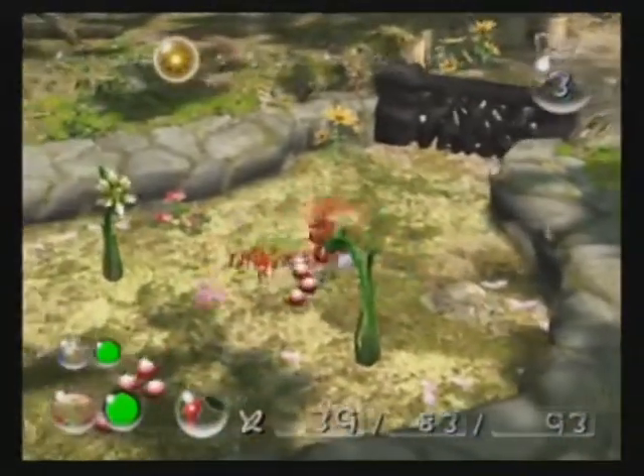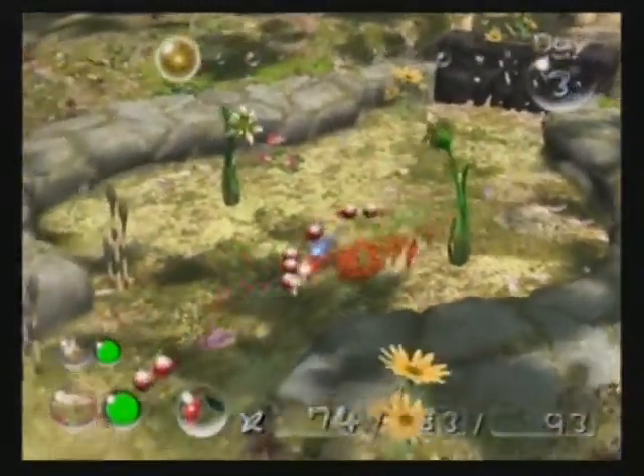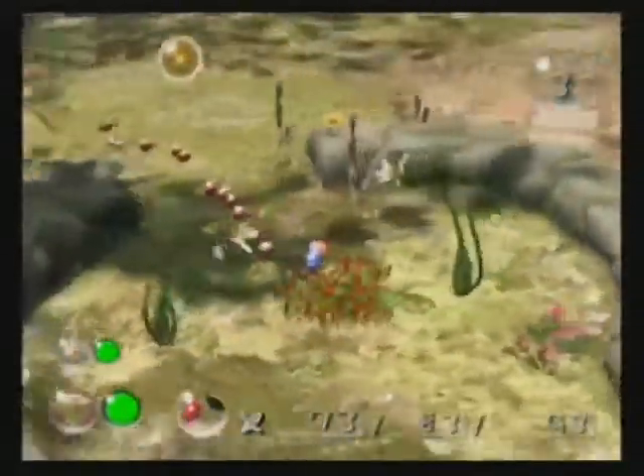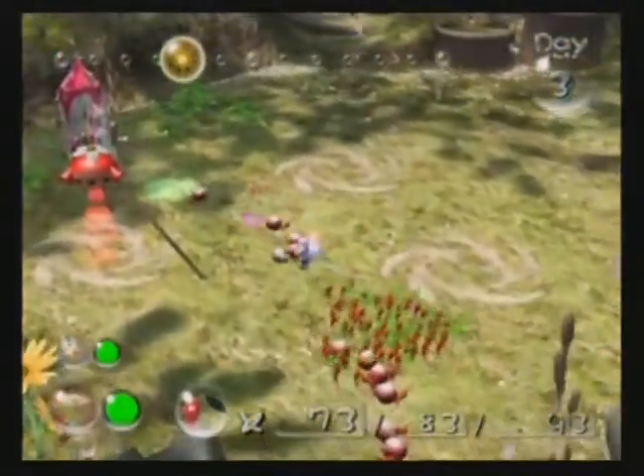The new thing that we have discovered is gumballs, except these aren't really gumballs. I'll just call them gumballs because they look like gumballs. They grow on those plants because, you know, gum grows on plants. That makes a lot of sense.